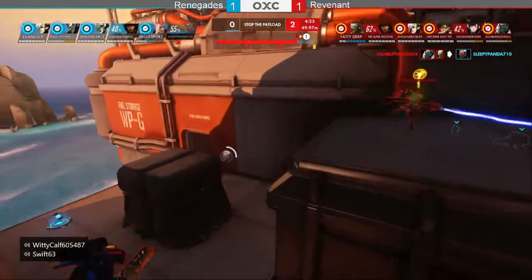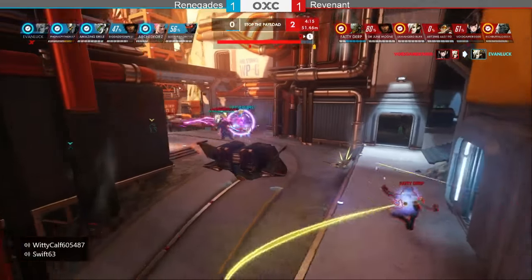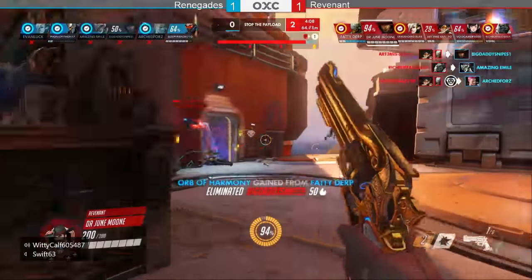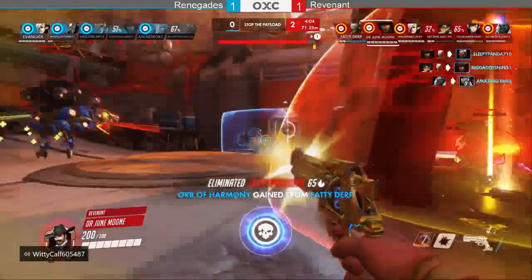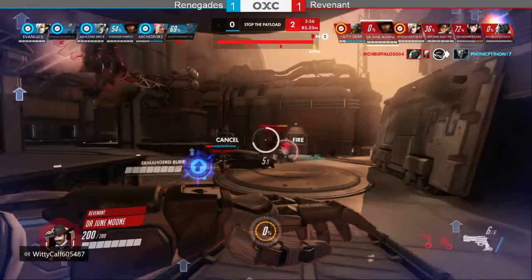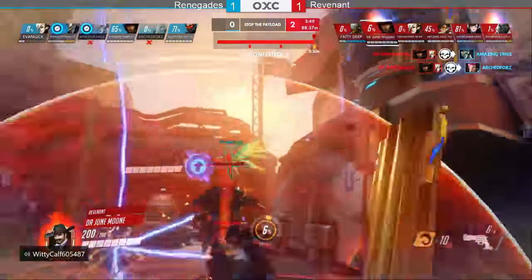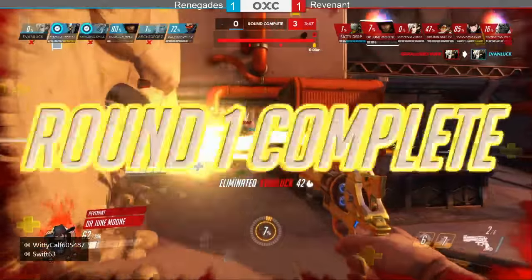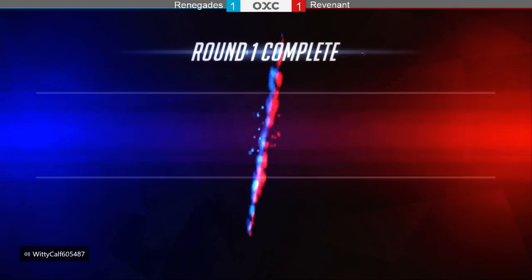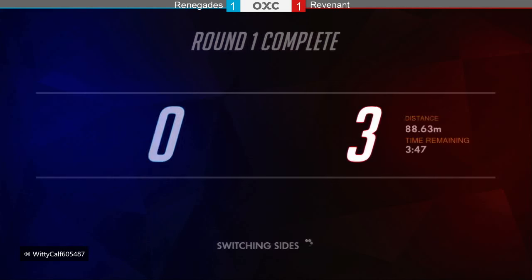Revenant really not letting Renegade set up anywhere. Rich Buffalo flying all over the place as Winston. Snipes gets one with the deadeye but Burr can't get the rez and gets taken out. Renegade resets and wins a team fight, but nobody's on the payload — it's actually moving backwards. Artemis jumps off the map trying to avoid stagger. Renegade eats a minute off Revenant's time bank and sets up their defense, but Revenant's mobility and aggression remains a huge difference maker.